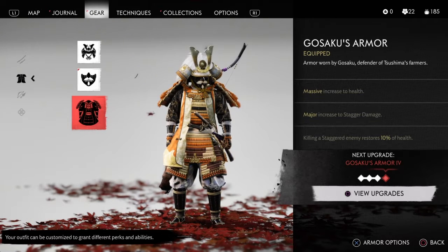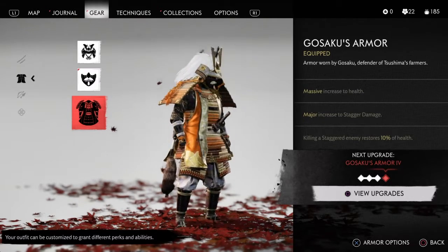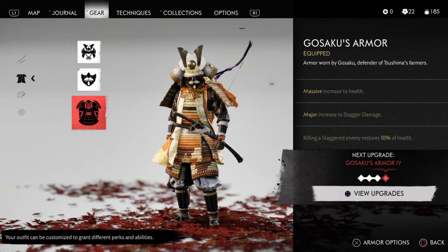If you want the ultimate dueling build, you should also equip two Charms of Ferocity, which are minor melee charms that give an increase to normal melee damage, not stagger, and you get them from completing Masako's Tales 4 and 6.